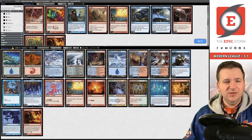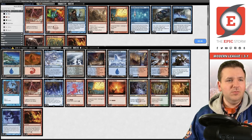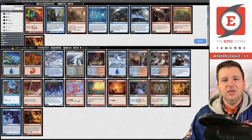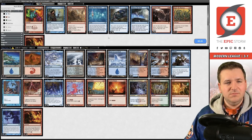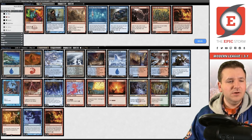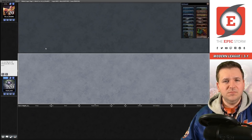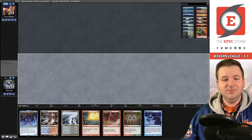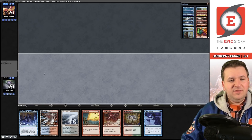Sideboarding: getting rid of Discovers and Remands. Lightning Bolt makes a lot of sense — the easiest way of beating Shadow is having a bunch of burn spells. We also want the other Grapeshot. Game two versus Death's Shadow — we mulligan the first hand and keep this one, bottoming the Grapeshot. Turn one Steam Vents pass. Opponent plays Bloodstained Mire into Ragavan. We have two choices: Baral hoping they have no removal, or Bolt plus Opt — I'll play Baral and hope they don't have removal.